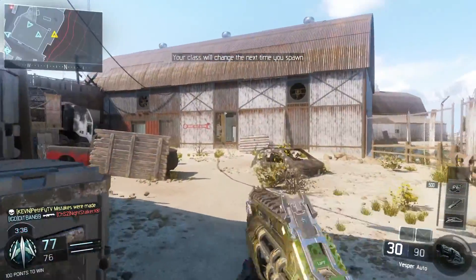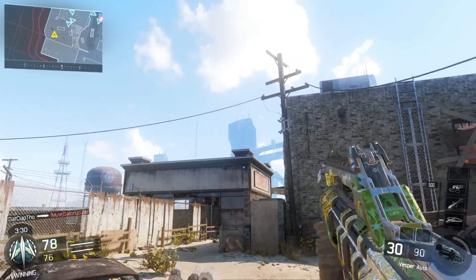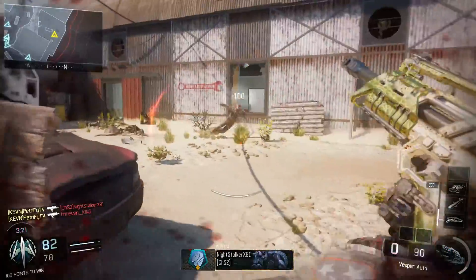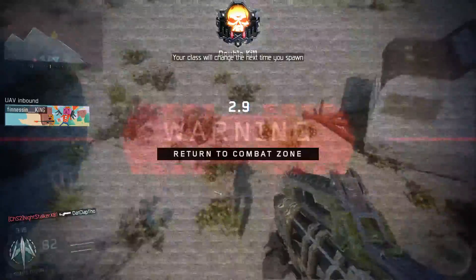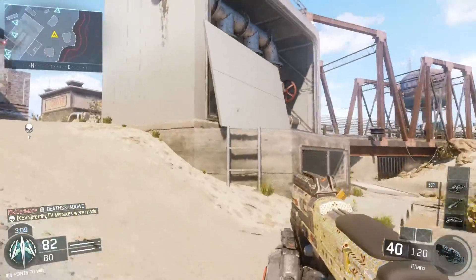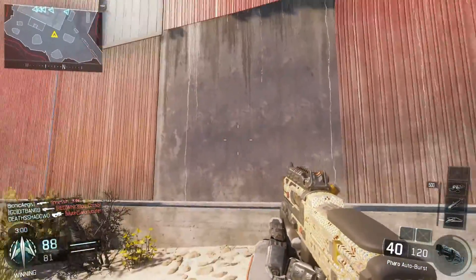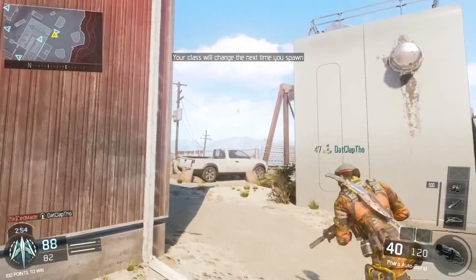Here is one of the best looking diamond camos personally — the Vesper. It doesn't really look that good in-game but it does in the preview. We're going to get a double kill with the diamond Vesper real quick — all right, switching to the next one. Now probably the worst looking diamond gun personally — the Pharaoh. I hate this gun so much. It was pretty good when the game first came out but it's bad now.